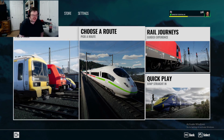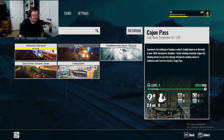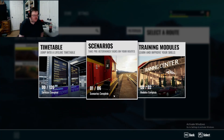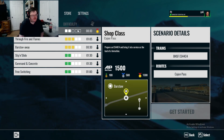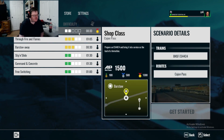So this is Train Simulator as you can see. I'm going to choose a route today — we're going to do this one here: Cage on Pass, Scenario 1. Alright, so this is what we're going to do today. I've already completed it and it was pretty cool. I kind of know what I'm doing, so let's go ahead and get started.